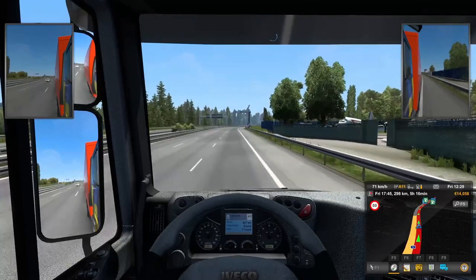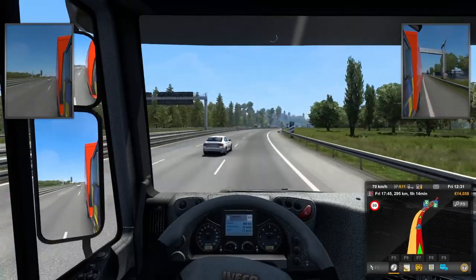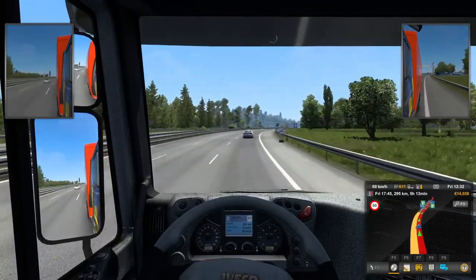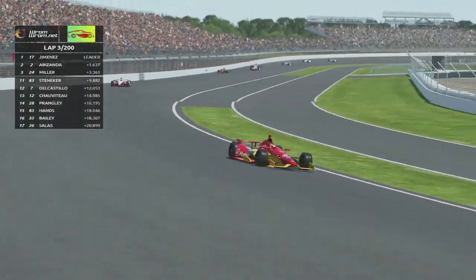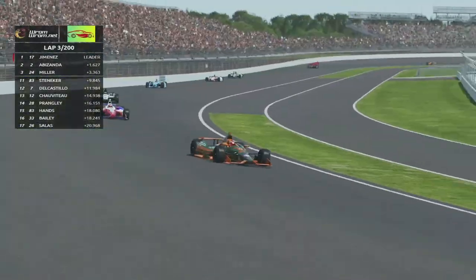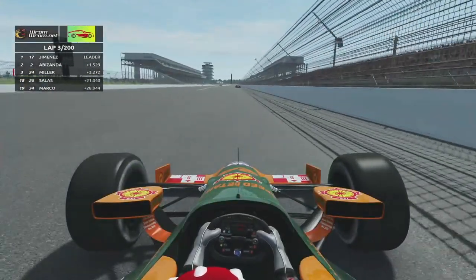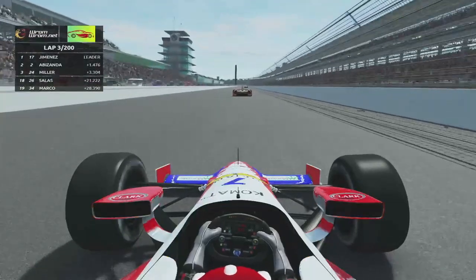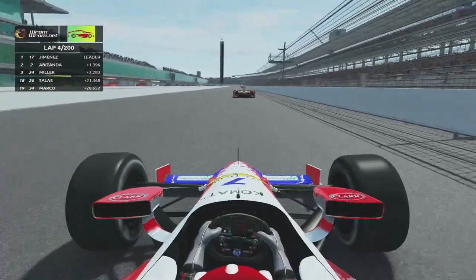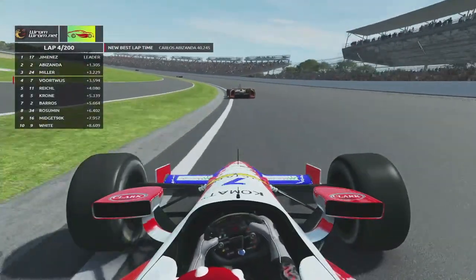Speaking further about SCS Truck Simulators, the cistern trailers are now fully part of the games and will be deployed with the 1.47 update of both. Straight Four Games — there's a name you might not have heard before, but it might be a name you don't hear for the last time. Ian Bell finally has a website after disappearing from Slightly Mad Studios after they were bought by Codemasters. Yes, the king of sim racing PR is back.